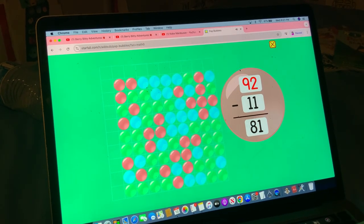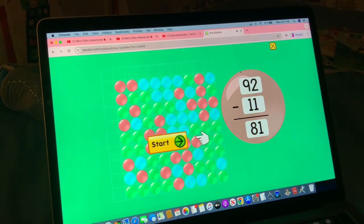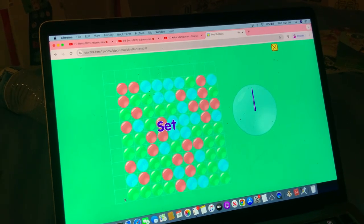92 minus 11 equals 81. Round three. Ready, set, go.